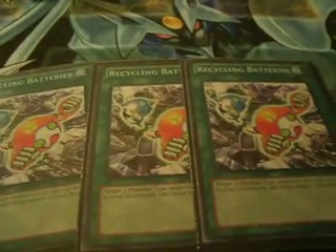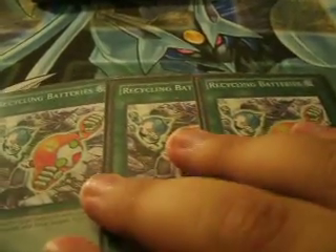Now we're going to spell cards. We run three Recycling Batteries — a good way to get your Thunder monsters back to your hand, such as Battery Man Triple A, Mahunder, Pawhunder, and your Vylon Prisms.